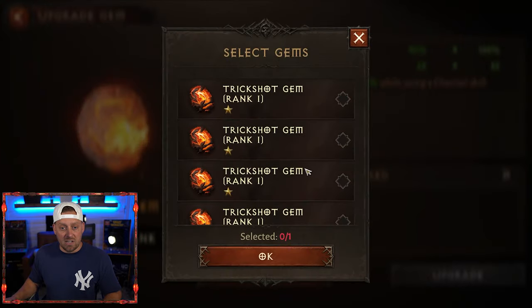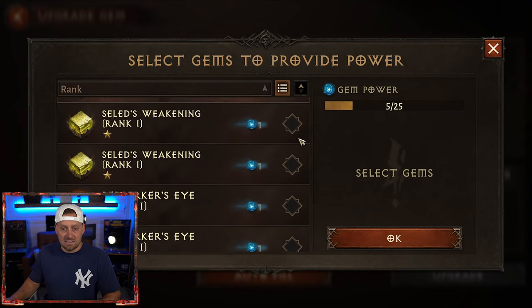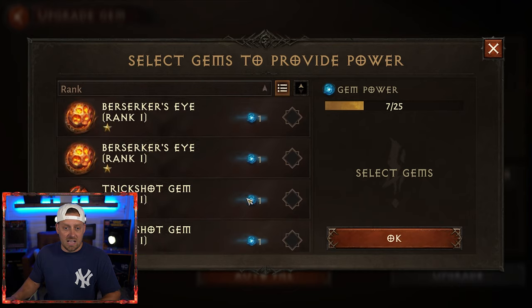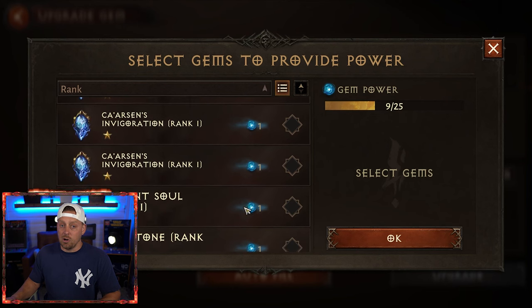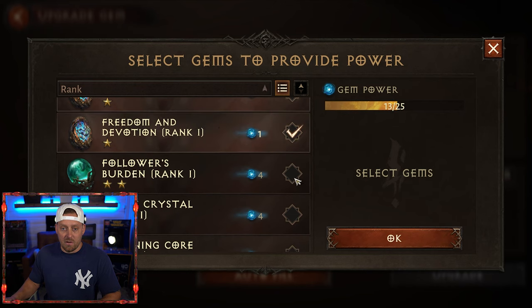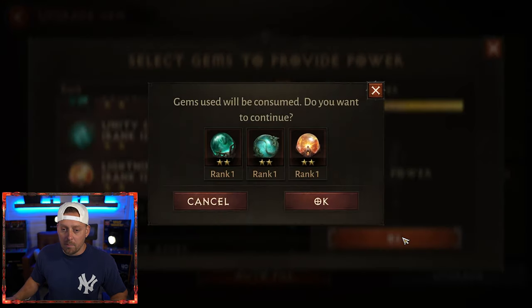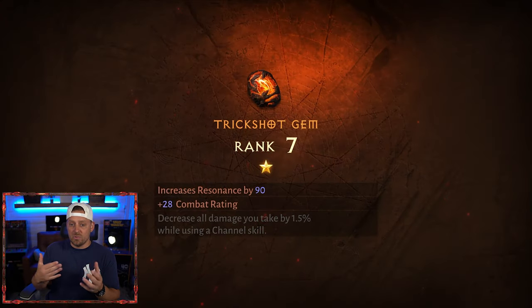Now I can come over to my Trick Shot. I can upgrade it — I need one Trick Shot gem and 25 other gems. Counting through what I have: we're not using Berserker's Eye, we need that; we're not using the Trick Shots themselves. Going through the others — we're not using Carson's because we may run that. Counting up all the way to 25. Boom, that's enough. We're going to upgrade our gem. Yes, we are going to consume these gems — we don't need them.